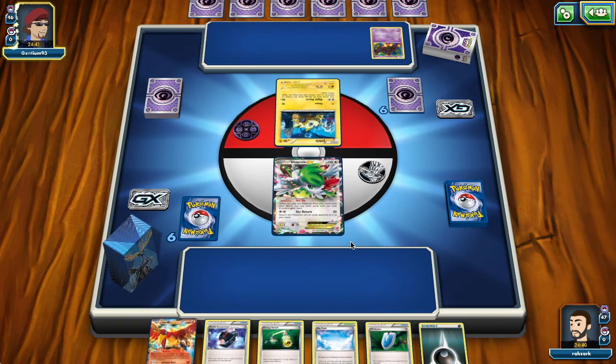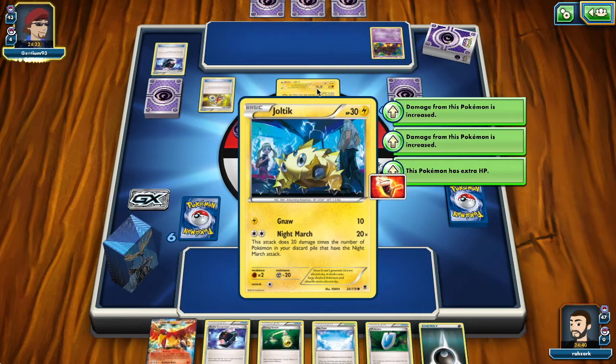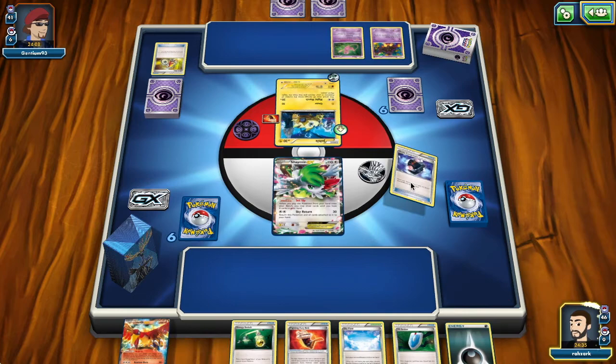It's unfortunate that the opponent already played a Fighting Fury Belt on the Joltik, because I'd love to get an early knockout there. The opponent played an energy on the Joltik but only has three Night Marchers in the discard pile. So maybe we just go really speed and try to kill his Joltik. Let's see if we have the Seismitoad in here — we have two Ho-Oh and the Seismitoad, which is great, also the Hoopa.